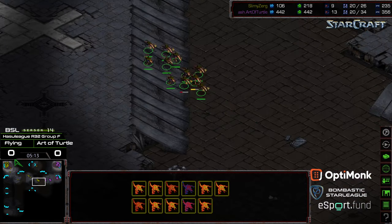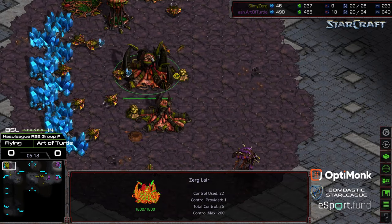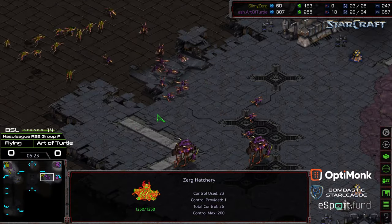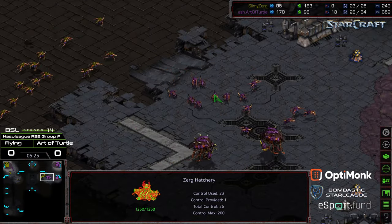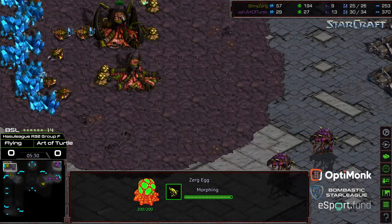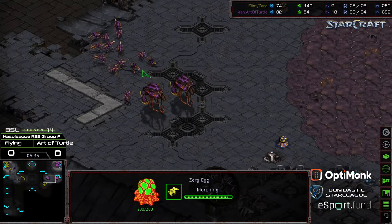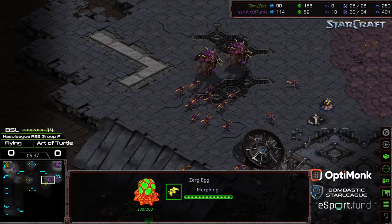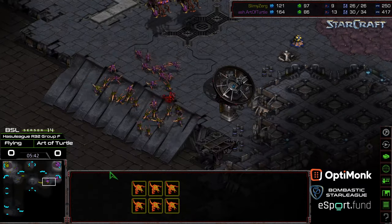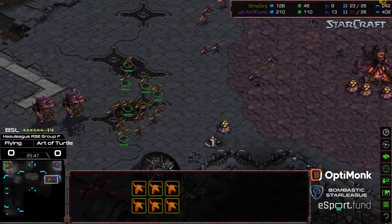So this is nine drones versus 13. Art of Turtle doesn't lose several Overlords, and if Flying doesn't find a way to basically mitigate Art of Turtle's lead, he is going to end up losing this match eventually. Right now, big supply lead in Art of Turtle's favor. Spires up, Mutalisks being created. Opposite side of the field, Zerglings being created, and a few Scourge to maybe try to negate a Mutalisk or two as well.